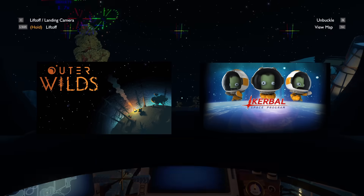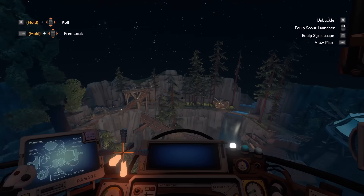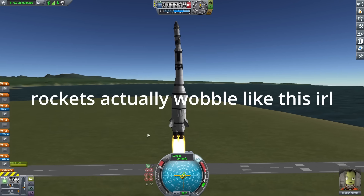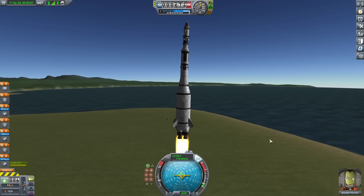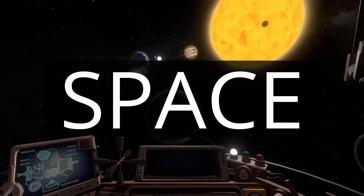Outer Wilds and Kerbal Space Program are two very different games. The former is a narrative-driven exploration game while the latter is a realistic spaceflight and rocket-building simulator. But of course, they both share one obvious commonality: they're in space.